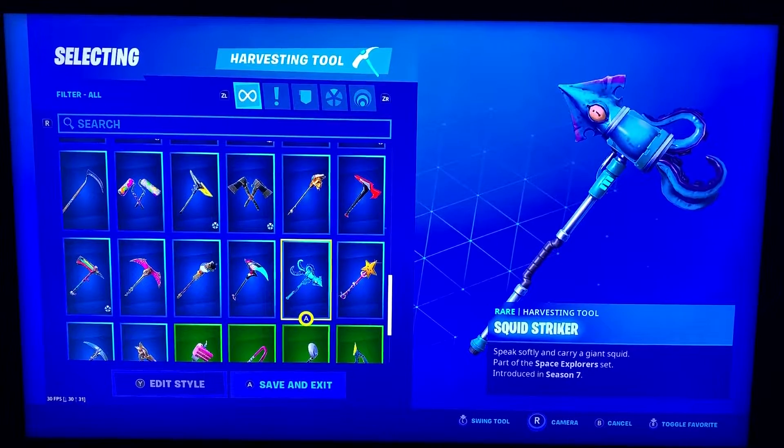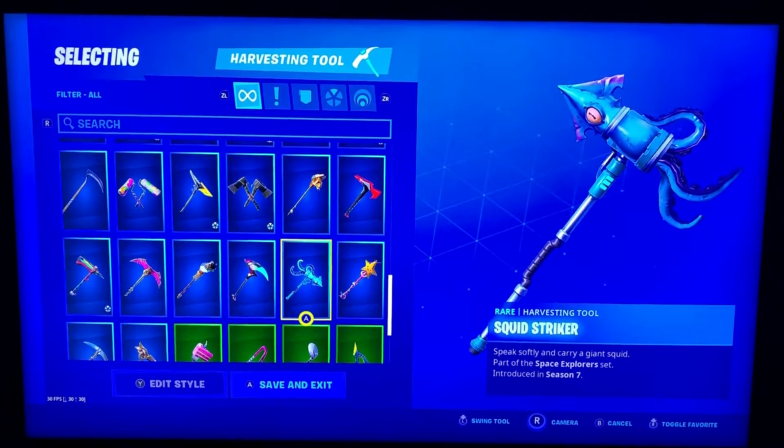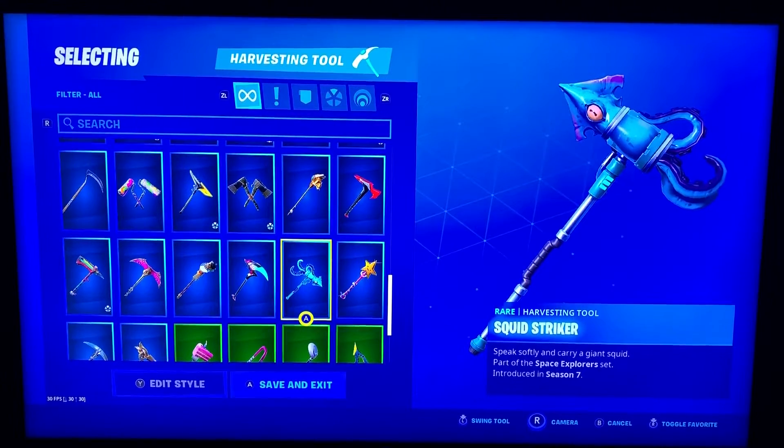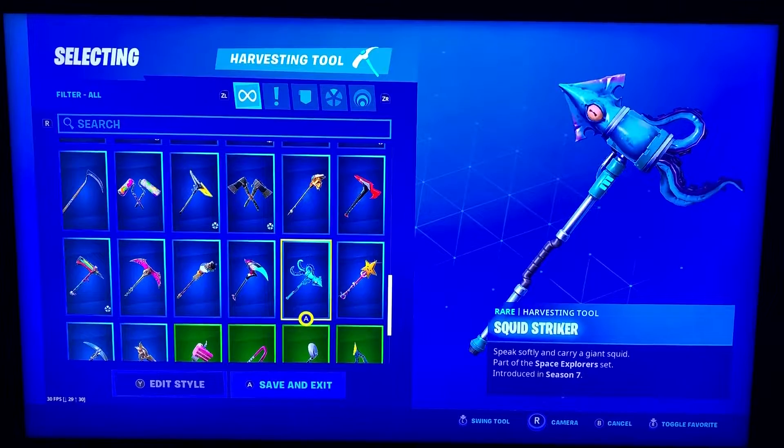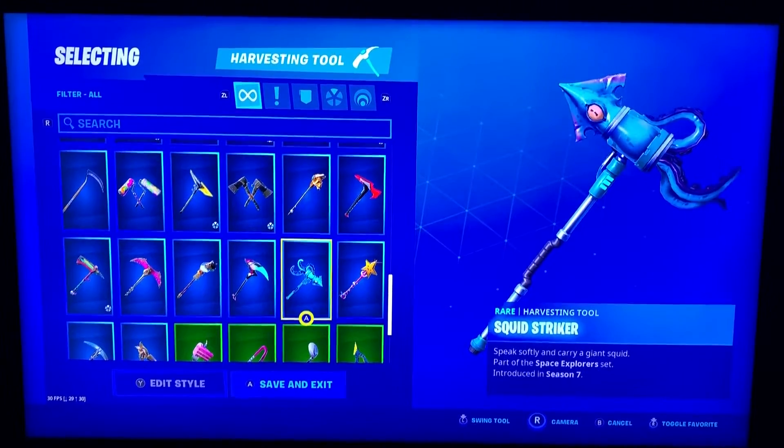Squid Striker — this is the one I got from playing in the Japan World Cup on the Nintendo Switch. When we got the Squid Striker and also the Dark Tricera Ops for free for playing in that event — I did really well in it, it was fun. A couple cool things to get from playing in it. It's got a pretty neat sound.